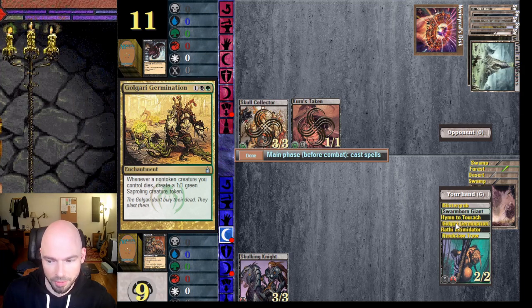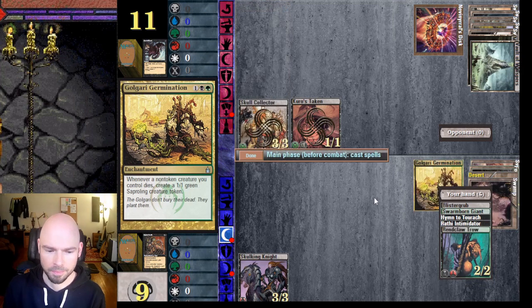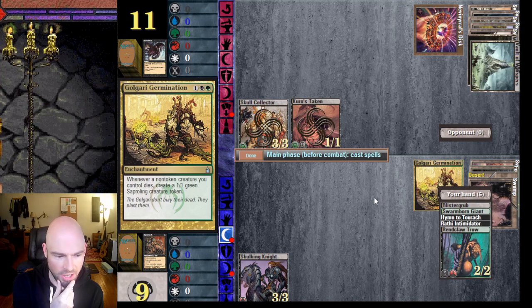Or I can put out Golgari Germination so that when he does kill my creature I'll at least have a blocker. Let's do that and see what happens. I'm either going to block and stop myself from taking damage next turn, or send this creature through — he doesn't have enough mana to regenerate right now. That takes him down to eight but I take three damage, so it's sort of an even trade.